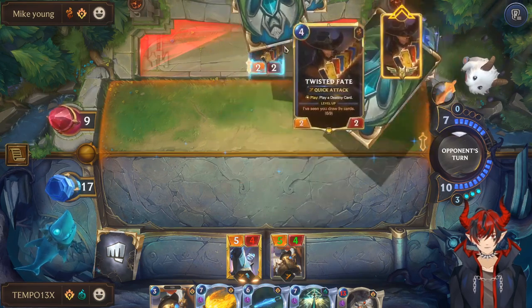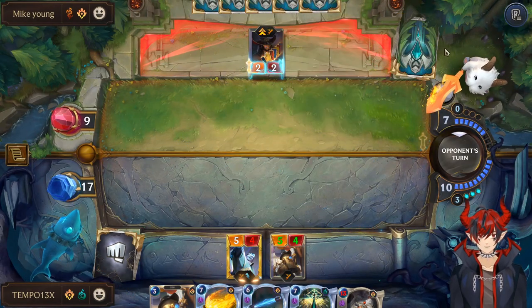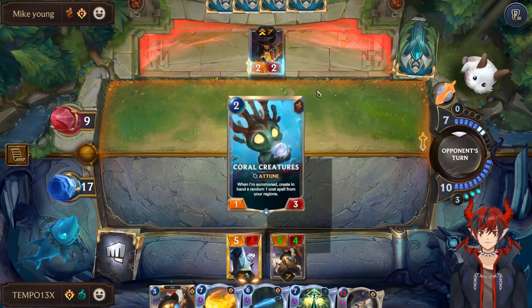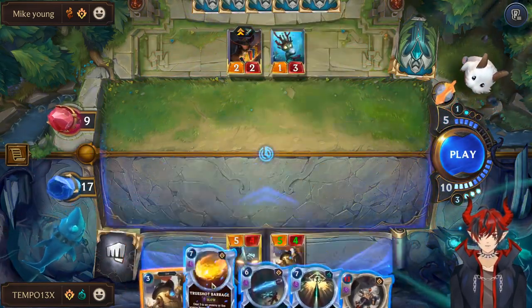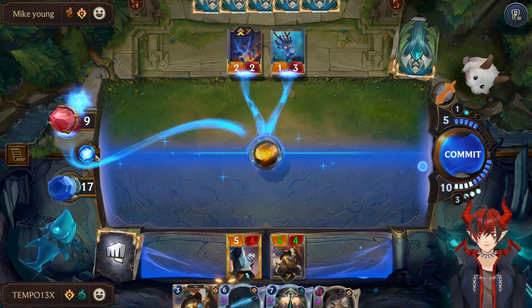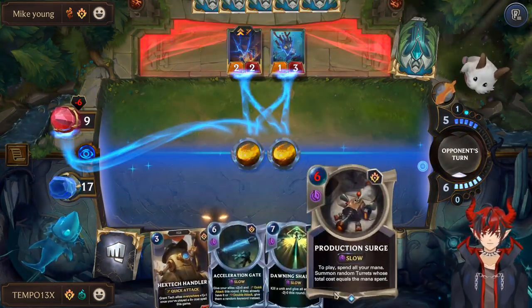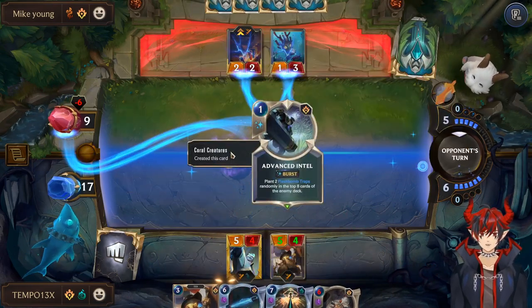Holy — turbo Twisted Fate gaming, what! Three, two, one — that does max damage. Top deck Advance Intel, very cool. That's mean. Double Ezreal. These Hextech Handlers are about to turbo-buff my Production Surge. Mystic Shot all you want — check this out. Even if it's one turret, my one-ones are now four-fours!